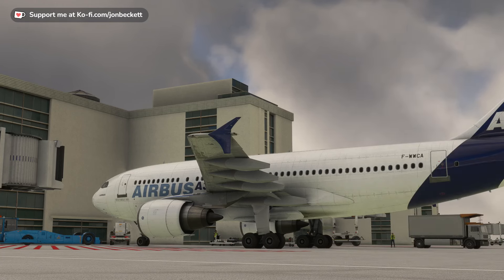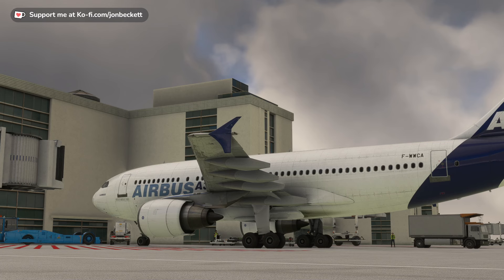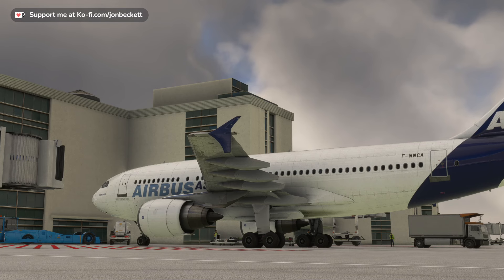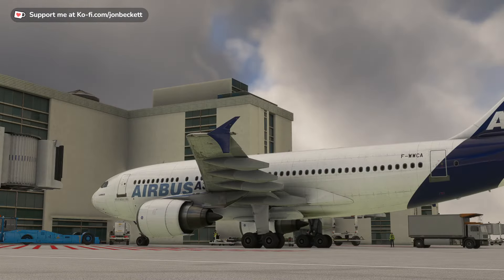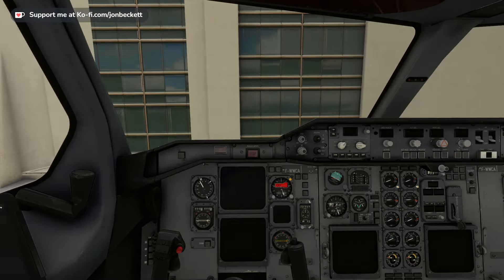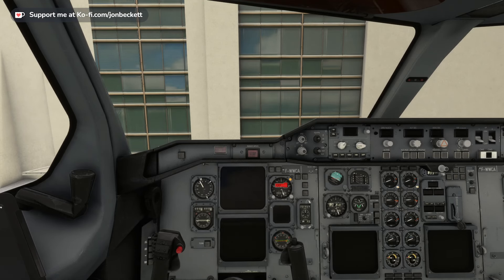Hello, so today we're going to be taking a look at the Airbus A310 in Microsoft Flight Simulator. This has been prompted by the imminent arrival in the next few days of the Airbus A300 from InniBuilds. The A310 in Flight Simulator was built by InniBuilds, and I'm guessing the A300 is going to be fairly closely related to it, because the model of A300 they are developing is the late model that incorporated advances made from the A310 — a very close ancestor of the A310. Anyway, let's jump inside the aeroplane and I'm going to work through the checklist I wrote up ages ago.